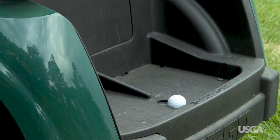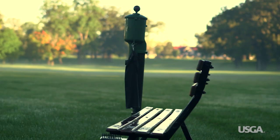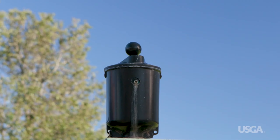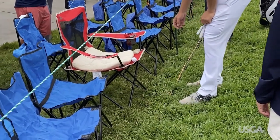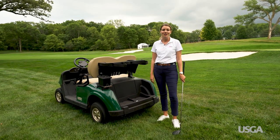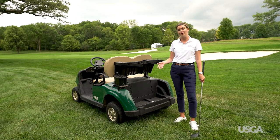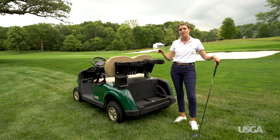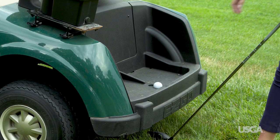Moveable obstructions are all over golf courses. They're those artificial objects that can be moved quickly and easily — things like benches, ball washers, trash cans, golf carts, even seats brought in by fans. Now what would happen if a ball were to come to rest on one of these obstructions, like we see here? Well the rules give the player free relief in this case. To take that free relief the player needs to estimate the spot right under where the ball came to rest on the obstruction.